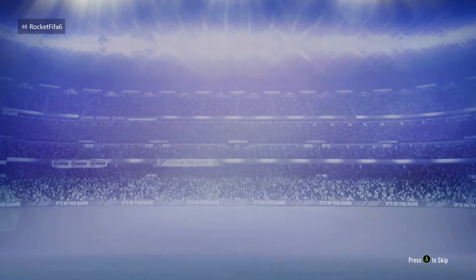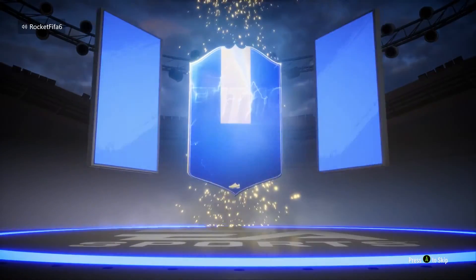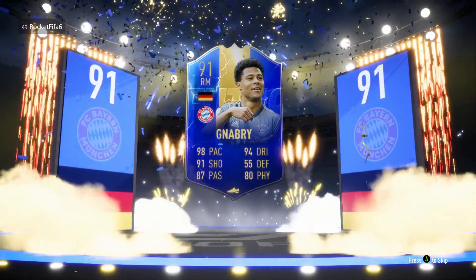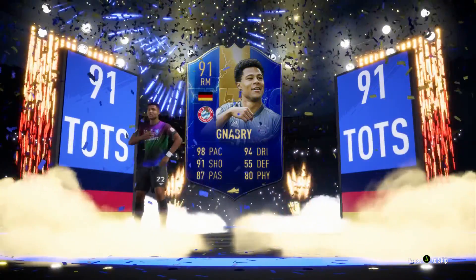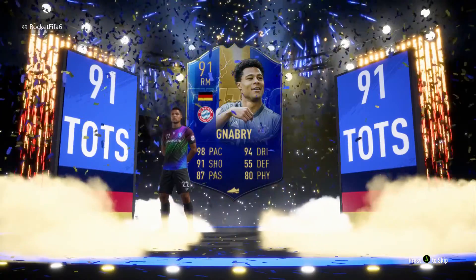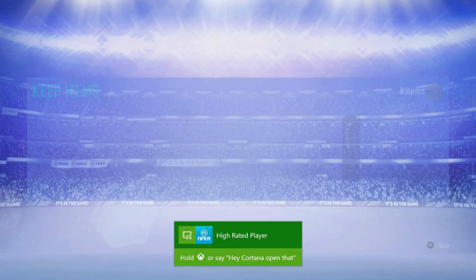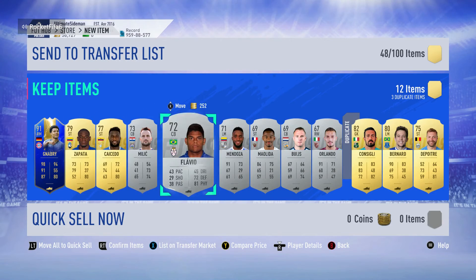The 30k pack to finish off the video — can we get a walkout? Blue! Come on... German right mid — that's Serge Gnabry! That is amazing, oh my days, he's like 400,000 coins! Get in! That is absolutely insane. I really want to try this card out — what a pack pull. I'm pretty sure that's close to 400,000 coins. Absolutely insane!